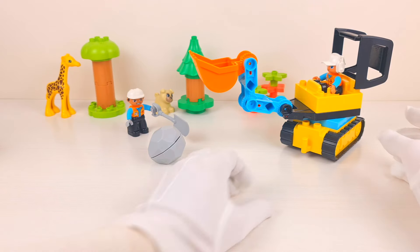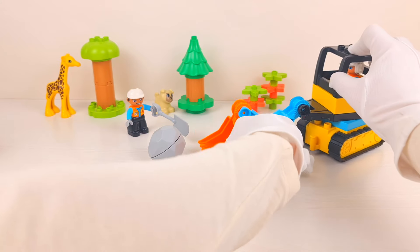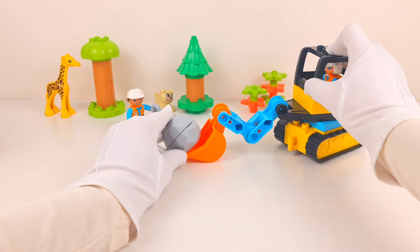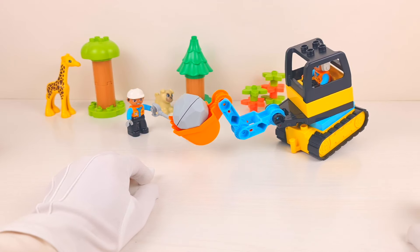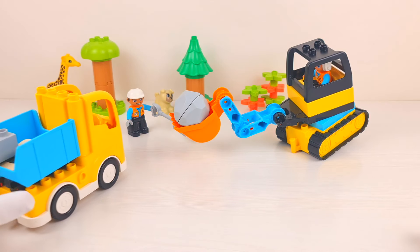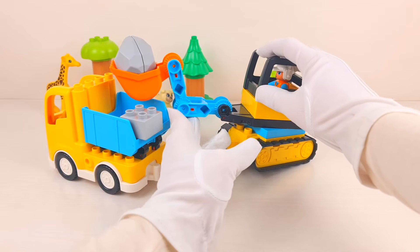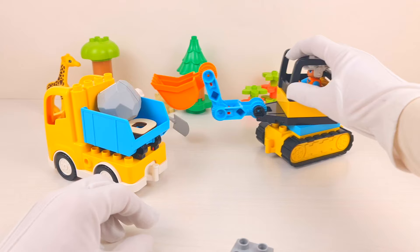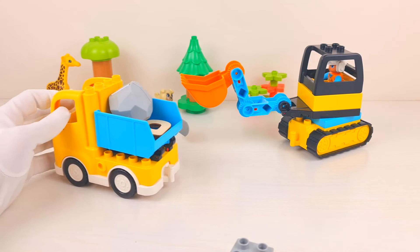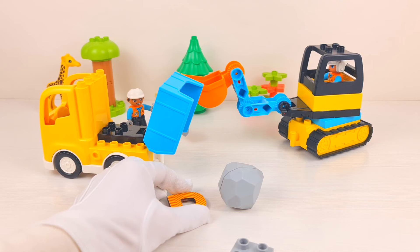A worker found a big rock — let's help him take it. We should use this excavator and lift the rock. It's super heavy! The truck will help us carry it — let's put this rock into the truck. Oh, I can see something is hiding inside. Let's check it — this is our letter P. P is for pig.